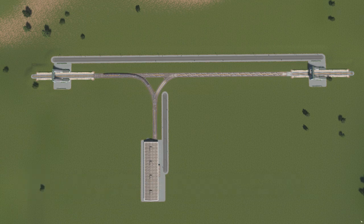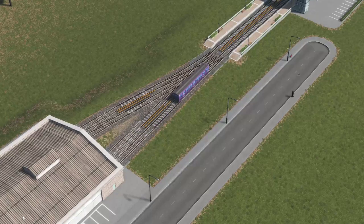To make sure that your trains can always spawn and despawn, either build a full wide junction onto your line or connect the depot off the end of the tracks.